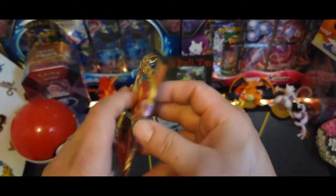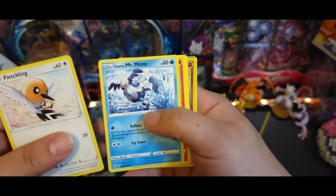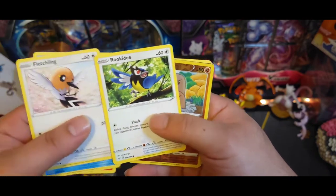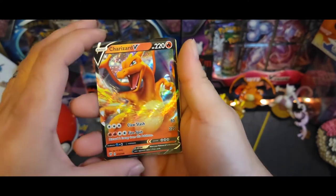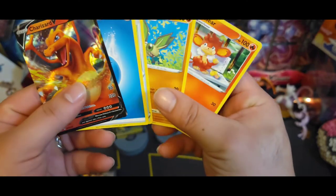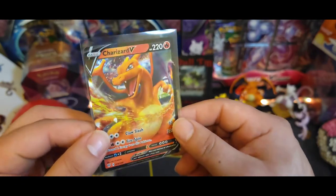Got Darkness Ablaze once again - kind of tore that package up really good. There's the code. Got Fletchling, Galarian Mr. Mime, Torchic, Aipom, Rookidee, reverse Dugtrio, and Charizard V once again - there we go, we pulled this on the last video. Guess we got two now, got twins. Got that water energy, Vibrava. Sleeving this one up - Charizard, alright.